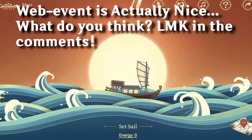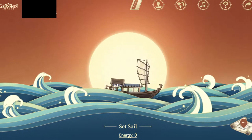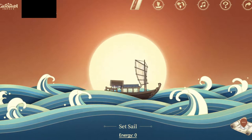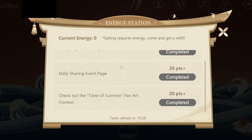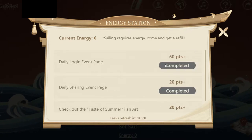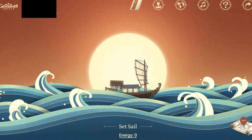This is the website — it looks pretty cool aesthetically. What happens is you get a certain amount of energy once you open it. You start with 70 energy and then you can gain 20 energy here and 20 energy there.